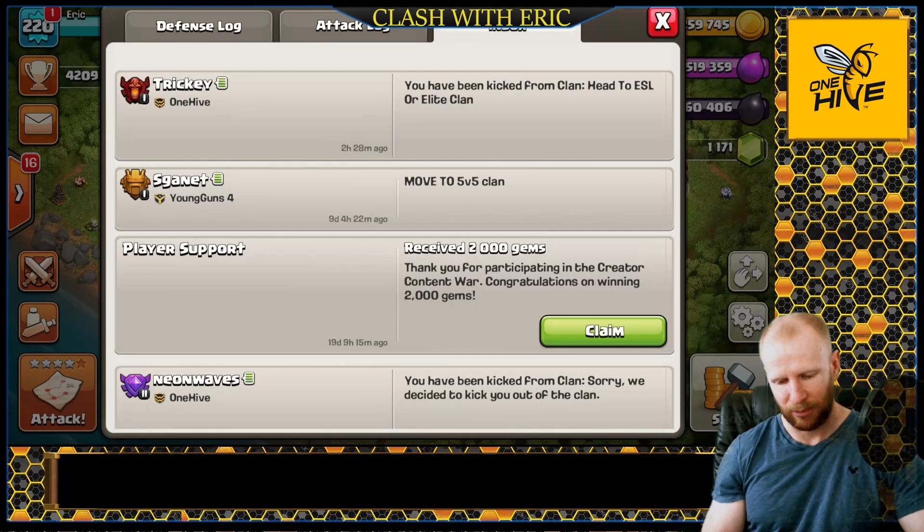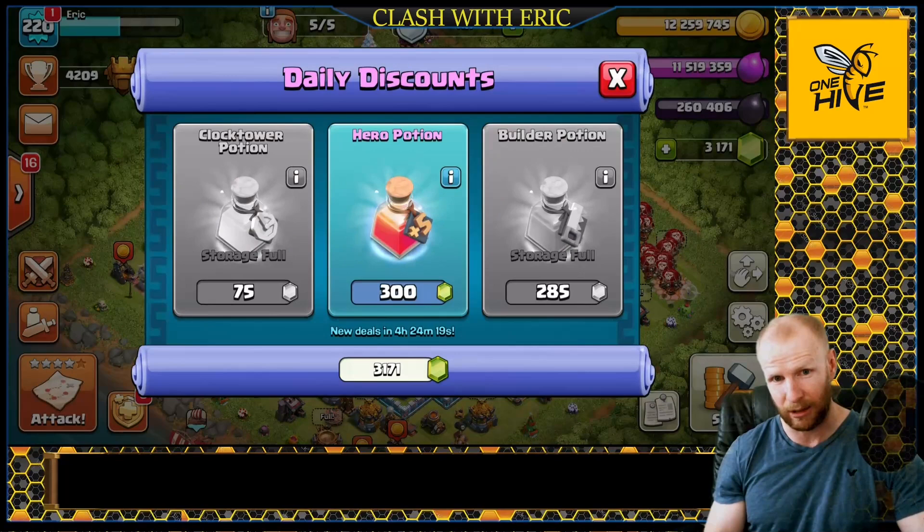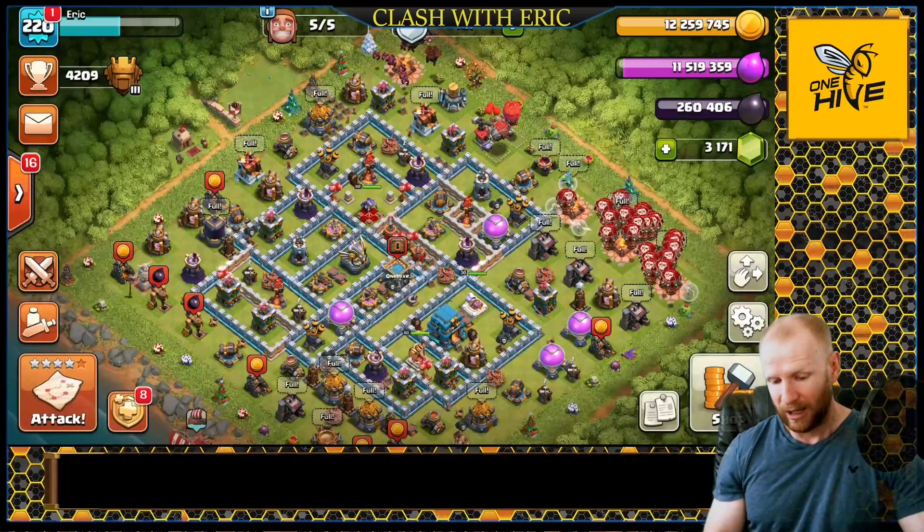Supercell sent me 2,000 gems — player support: you received 2,000 gems. Thanks for participating in the Content Creator Award, congratulations on winning 2,000 gems. I will happily take those. That gives me 3,000 gems, which I'm gonna use to keep an eye out for another Book of Heroes in the store, because I need to get my Grand Warden up 10 levels as soon as that update drops.